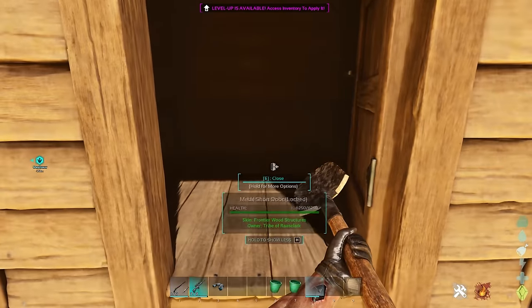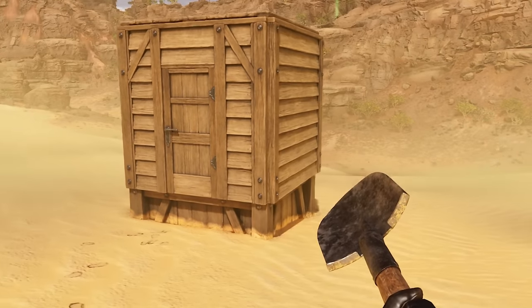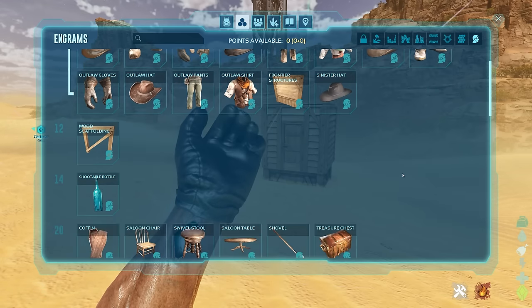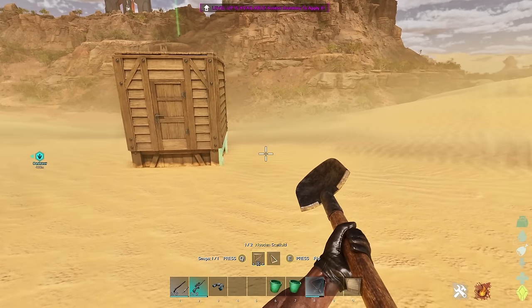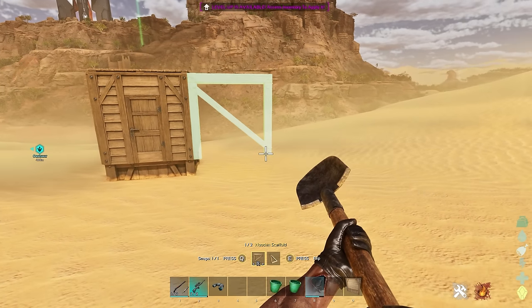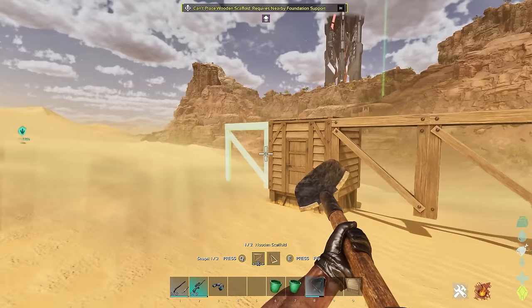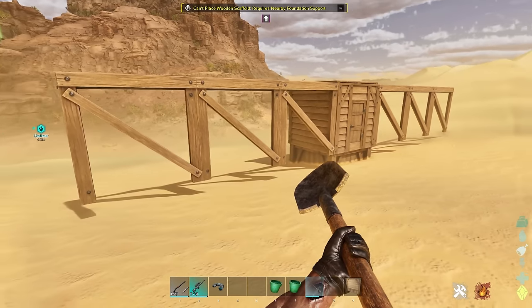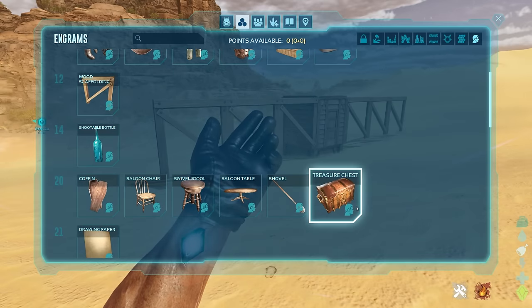It looks nice and it's got the strength of metal, so you feel pretty safe in your wooden-looking place. The wood scaffold attaches to existing structures and needs foundation support.